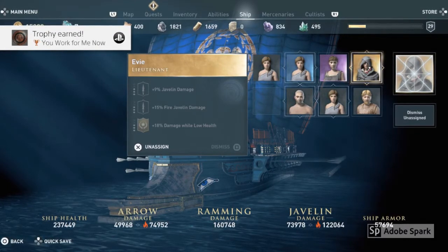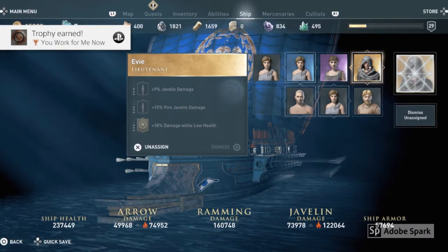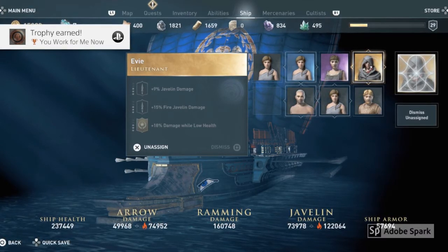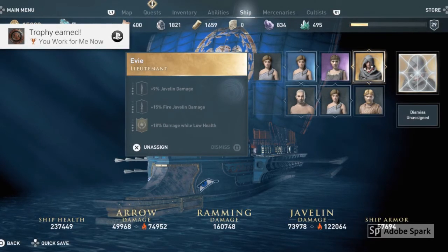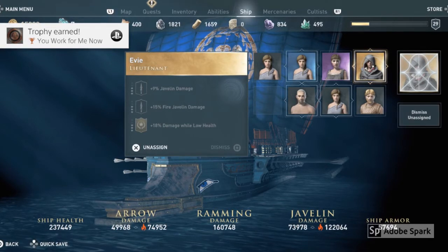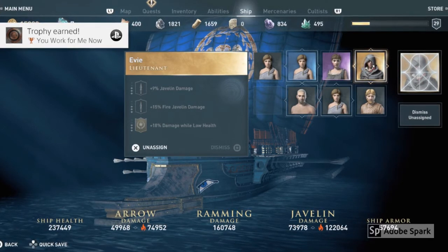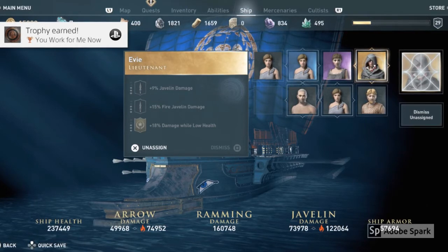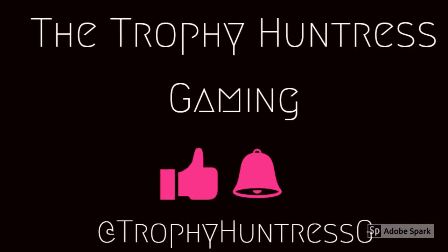Another really easy way of getting this trophy is to buy Bayak from the Ubisoft store — I think it's about 40 credits, so it's not that expensive. I also managed to unlock Evie Frye from Assassin's Creed Syndicate; I'm not sure how I did it, I think it was something to do with the XP that I earned and she ended up being free. All of these things will count towards getting the Argonauts trophy, which is to equip your ship with all legendary lieutenants.